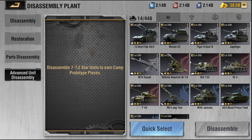So here's how it works. Every 7-star unit you disassemble through advanced disassembly gives you four camp-specific prototype pieces. Every 7.1-star unit gives you 12 camp prototype pieces. Every 7.2-star unit gives you 36 camp prototype pieces. It doesn't matter what camp it's from or what unit it is — it's all based on the tier: 7-star, 7.1, or 7.2. You cannot disassemble anything less than a 7-star unit.